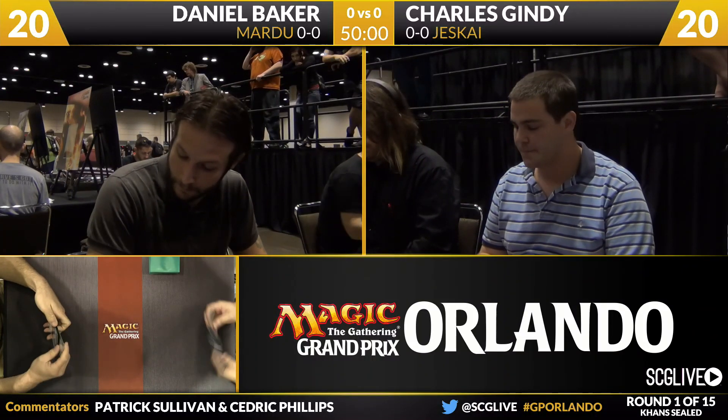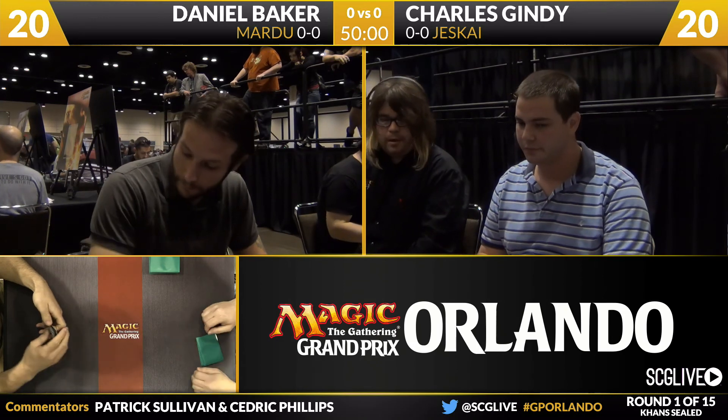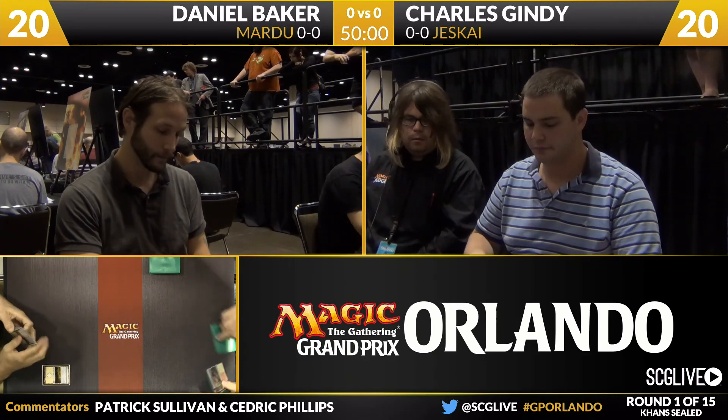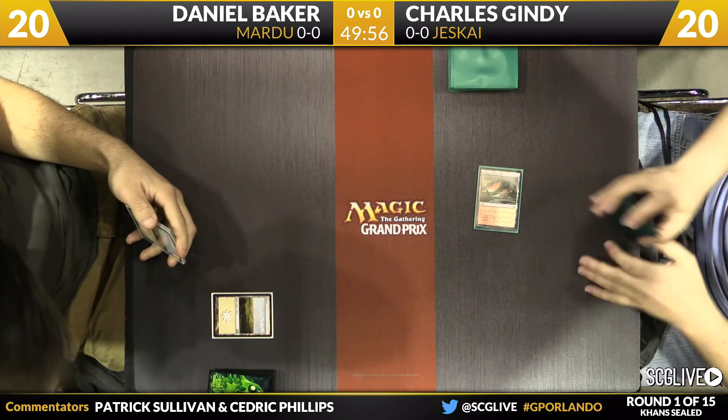This is a faster, more tempo-oriented strategy than you're going to find in most sealed decks. On Dan's side, he is a Mardu deck and has a copy of Sorin, Solemn Visitor — the planeswalker. It's interesting to see exactly how good that card is going to be as we begin things here.